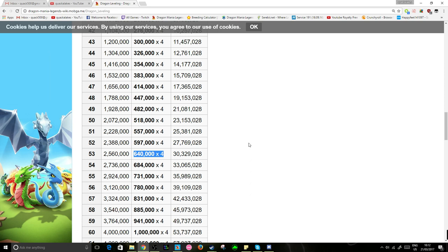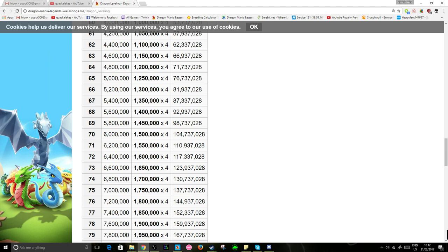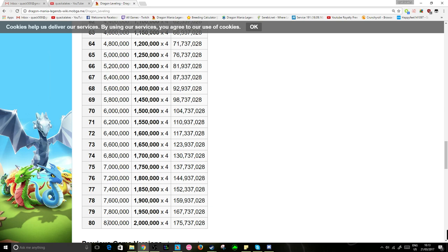If we go all the way down, to get a dragon to level 60 it costs 6 million food per level, with 104 million cumulative food spent. At level 80 — which is the current max — it's 8 million food per level up, with 175 million cumulative food overall. So from level 70 to level 80 it takes about 71 million food, which obviously takes a very long time.